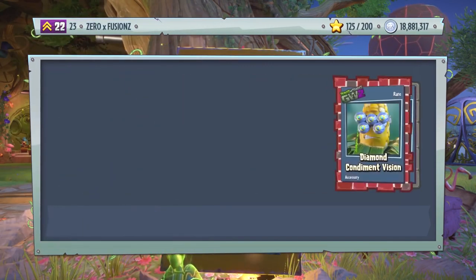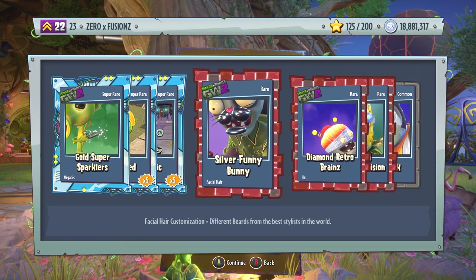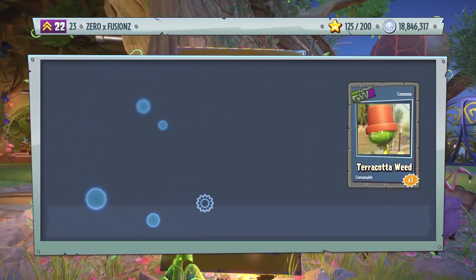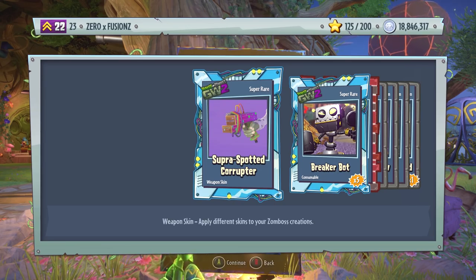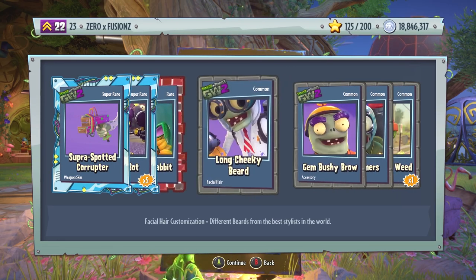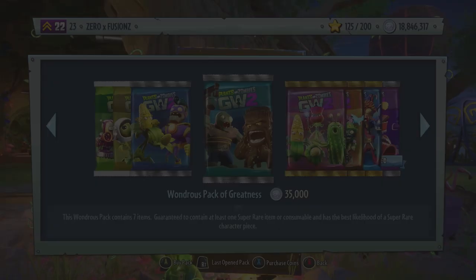We're going through the Wondrous Packs of Greatness. We've got a nice tattoo for the Engineer there. We get Gold Super Sparklers, Flag Weed x5, Mr. Toxic x5, Silver Funny Bunny, Diamond Retro Brains, Diamond Condiment Vision, and also Crosswalk. Come on — we want another weapon skin for the Computer Scientist! There we go: Super Spotted Corruptor. Breaker Bot x5 once again, Gem Giga Rabbit, Long Cheeky Beard, Gem Bushy Bro, Silver Aimers, and also a Terracotta Weed.